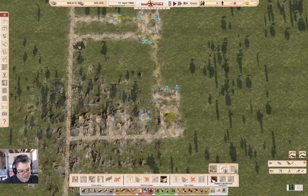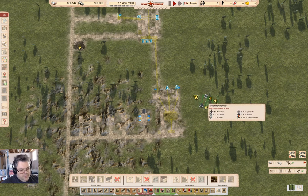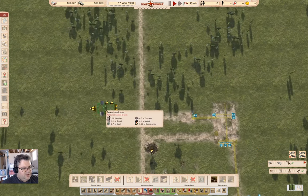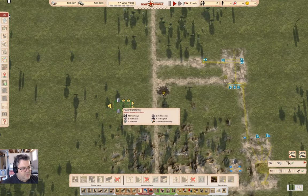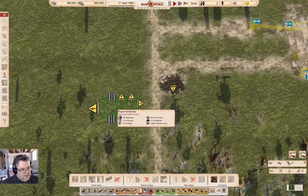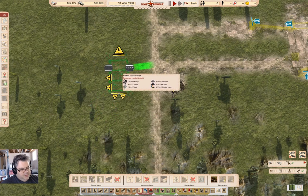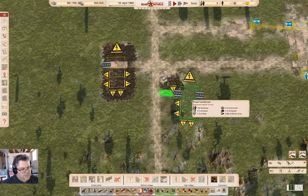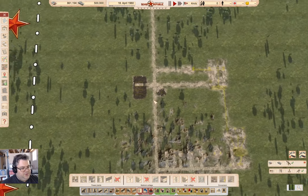I'm going to need a transformer somewhere. There's the default transformer here, which takes a high voltage in — a single high voltage — and has six medium voltage out. I'm going to use this one, and I can get away with putting it right about here.